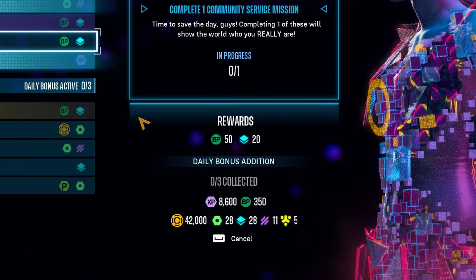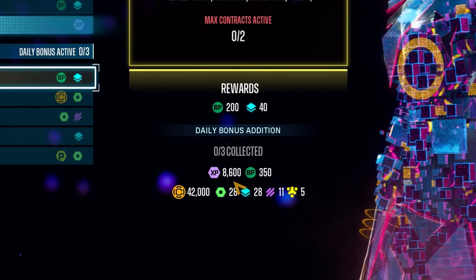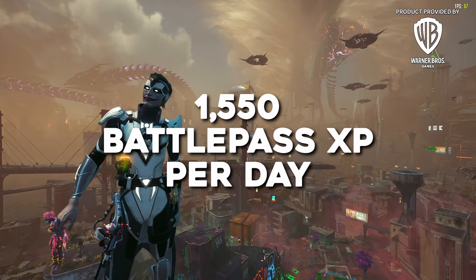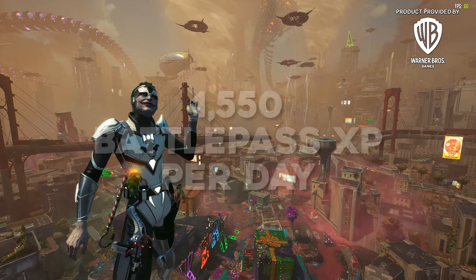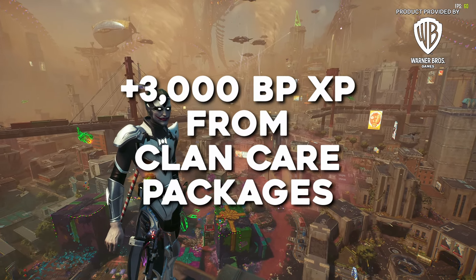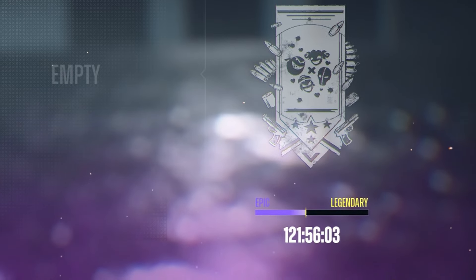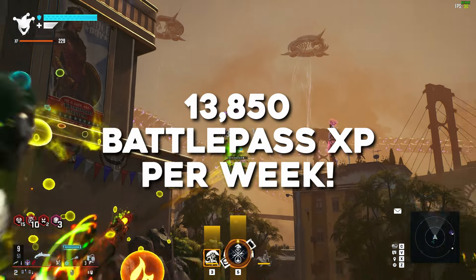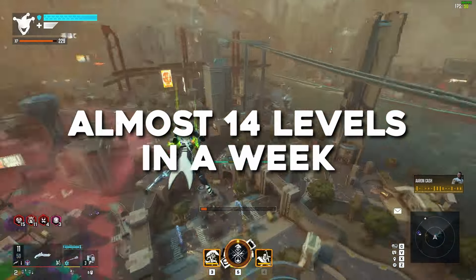If we assume that you're getting the 500 Battle Pass XP for your daily legendary care package, on top of doing your three daily contracts for the 1,050 Battle Pass experience, that means we're getting about 1,550 Battle Pass experience per day — a little over a level and a half per day — plus the 3,000 Battle Pass experience if you're in a clan that gets the clan care package to legendary that week. In a week, you would get about 13,850 Battle Pass experience, or just almost 14 levels.